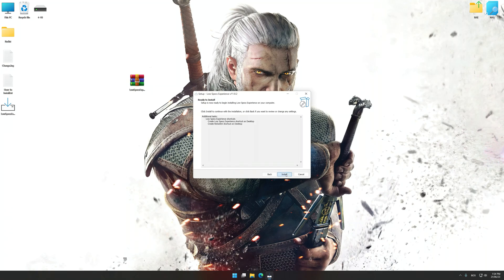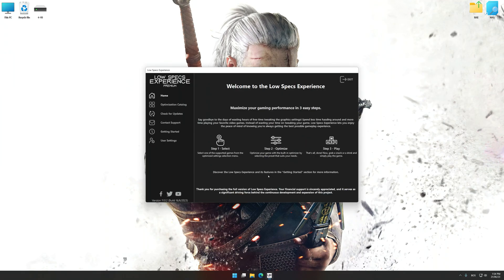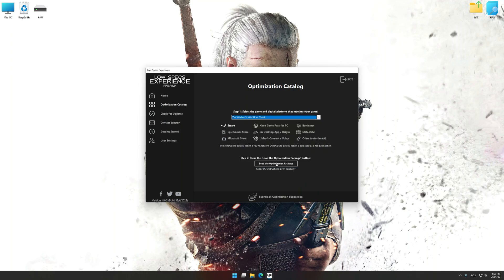First of all, start the installation process for Low Specs Experience. Once the installation is complete, start it from the newly created Desktop shortcut. Now select the optimization catalog. Select the applicable digital platform, and then select The Witcher 3 Wild Hunt Classic from the drop-down menu. Once done, press the load the optimization package.